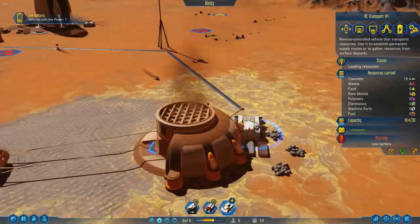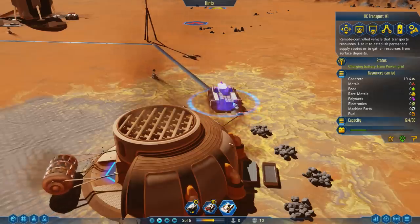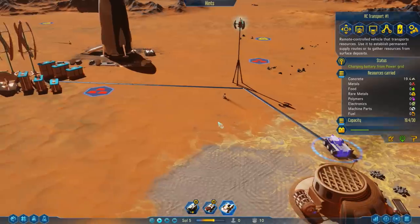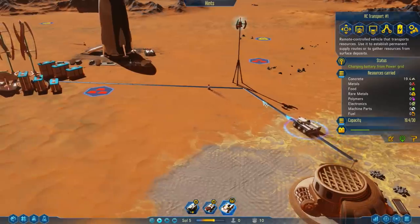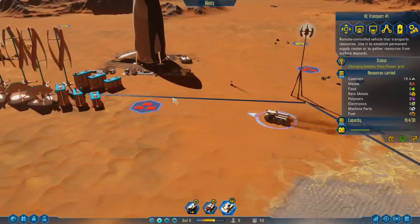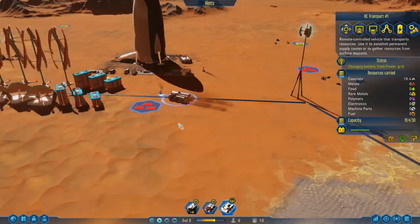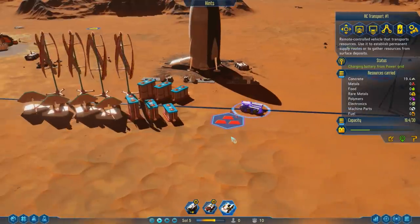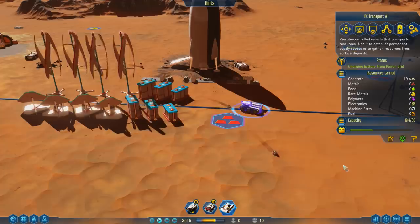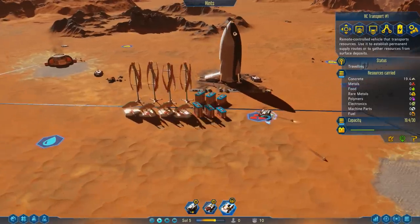Let's move him over here towards the power cable so he can recharge. It is recharging — it's just slow, I missed it at first. I see it now: charging from the power grid. All right, so those things are sorted out.